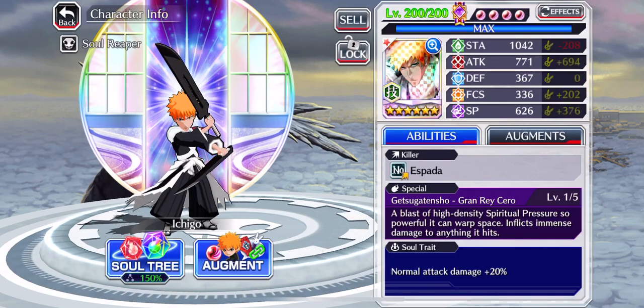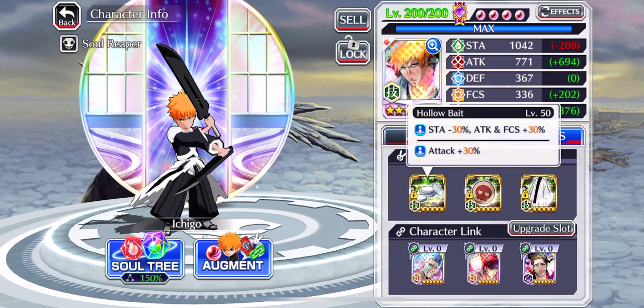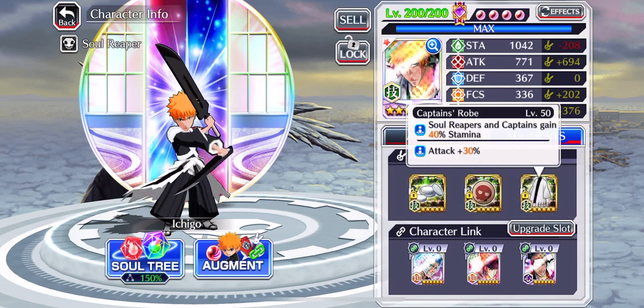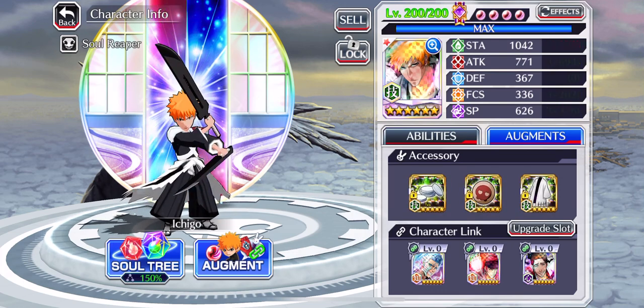Hey guys, what is going on? It's your boy UffiSkills again here and today we're gonna showcase that Tausing your Blood Boy Ichigo stats. We have a Hollow Bait with 30 attack, we have a Fortification Pill with 30 SP, a Captain's Rope with 30 attack. If you ask yourselves why I choose this build, it's because I just wanted to keep that focus.